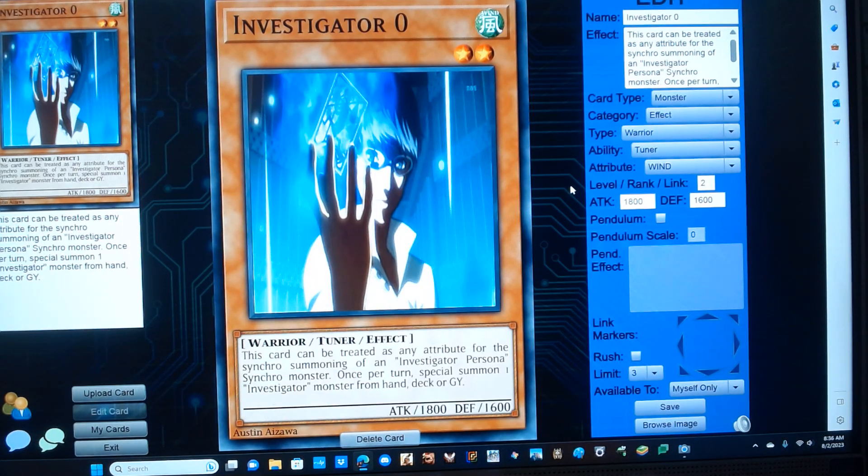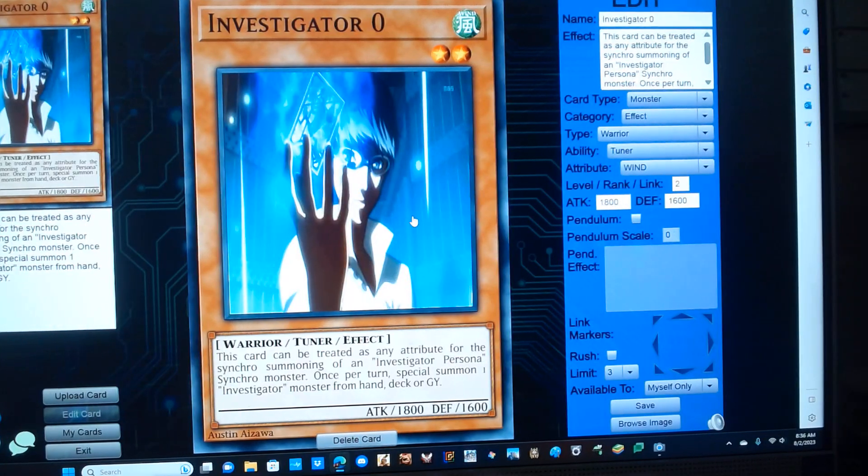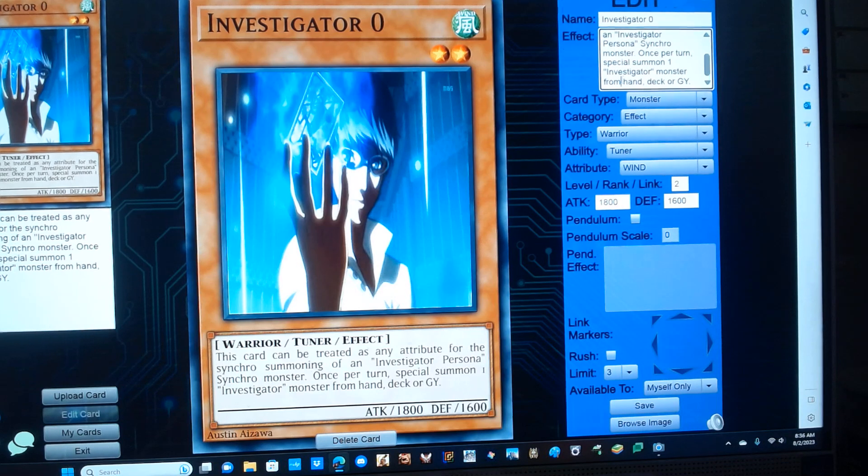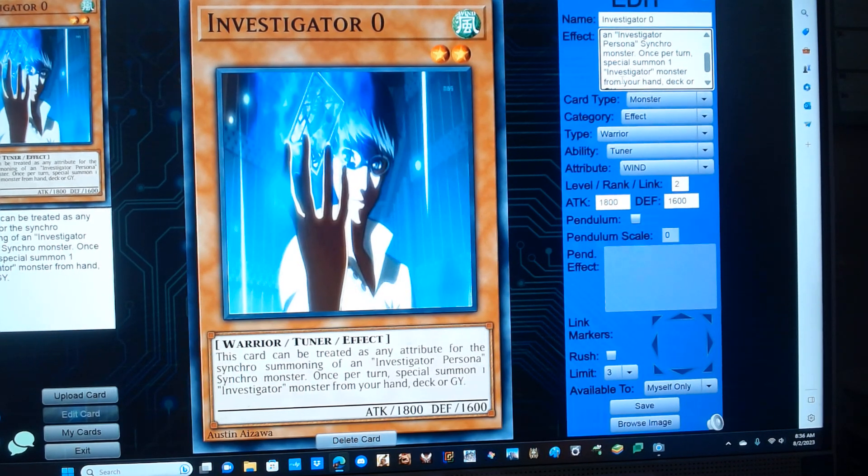Starting off gradually, as always, we have Investigator Zero. He's a level 2 wind warrior tuner monster with 800 defense, and has the following effect: the score can be treated as an attribute for the synchro summoning of an Investigator Persona synchro monster. When it's your turn, you can search an Investigator monster from your hand, deck, or graveyard.